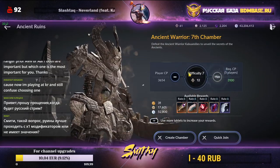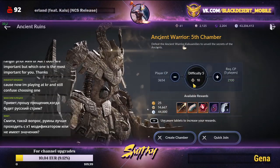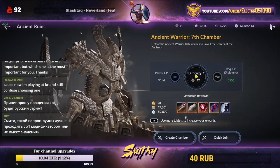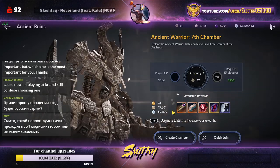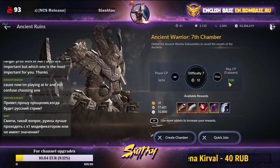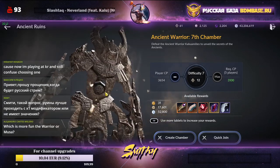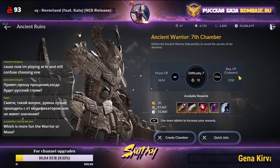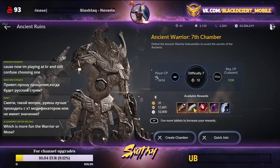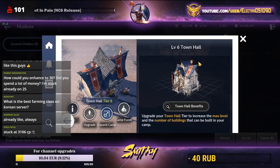The difference between difficulties in terms of gold coins, experience, and silver depends on how many plates you use — 12 plates for seventh difficulty and 10 for sixth. The only real differences are the boss difficulty and the drops. If you don't have 3100 combat power yet, wait before going to Ancient Ruins, then spend all your plates there for better chances at rare gear.